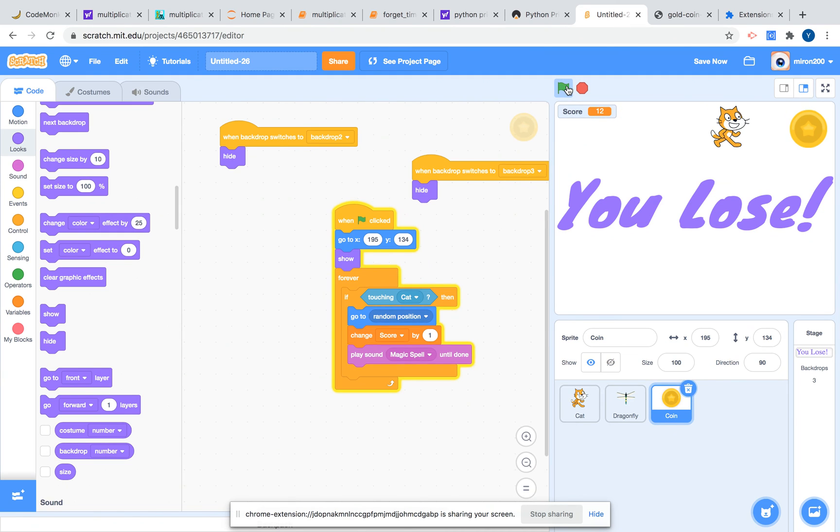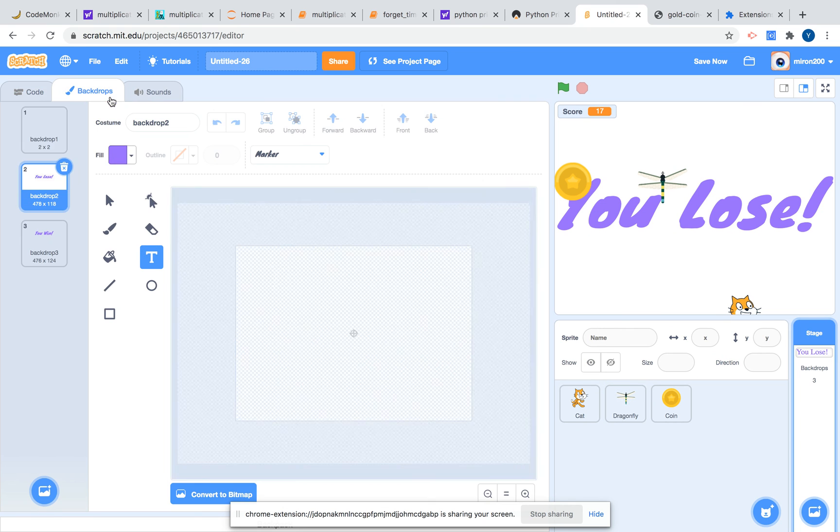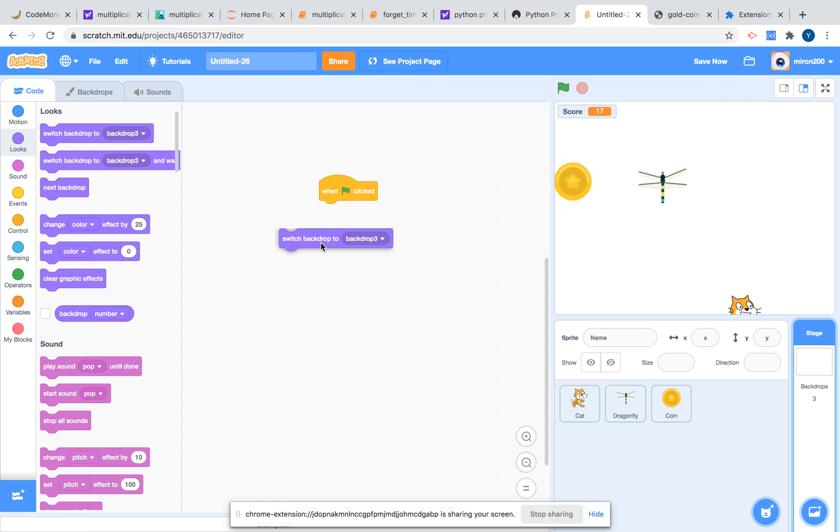Where is the dragonfly? Oh, there he is. It's a little bit weird — I'm not sure why it does that. Let's stop. We're going to do: on 'when flag clicked,' switch backdrop to backdrop 1.